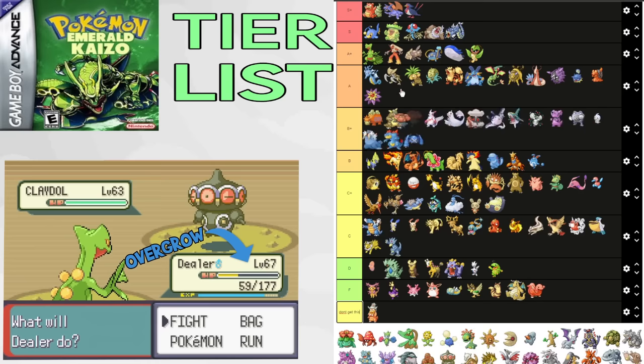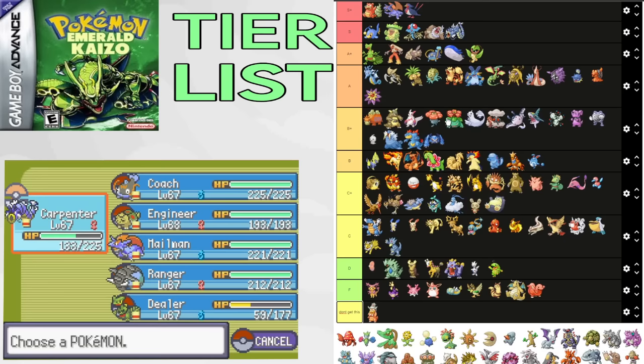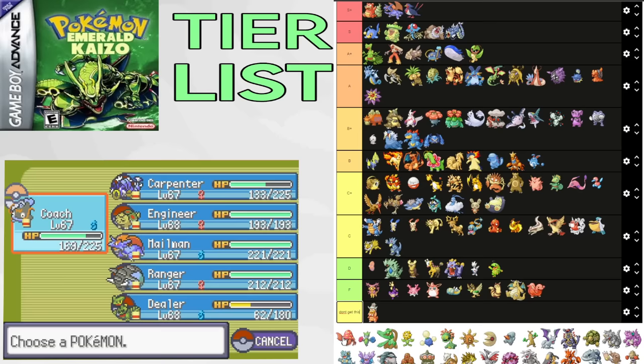Venusaur is good under Sun — it's fast, but doesn't hit as hard. Weather Ball, Giga Drain, Sludge Bomb, Ancient Power, and Petal Dance give it good uses for Flannery's Gym and Magma Hideout. Victreebel has Hypno Attack and Gunk Shot, which makes it a lot better, but Venusaur is good for non-sun splits because of its bulk and Synthesis access. B+. Parasect has some uses against random trainers, and Spore isn't very viable because it's slow and most Pokemon have Lum Berries. What it is really good for though is pivoting on Winona and baiting HP Flying from Aerodactyl. It resists Earthquake and Giga Drain and is just really good for that fight. B tier.